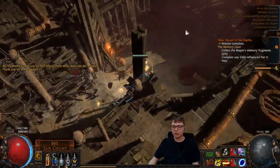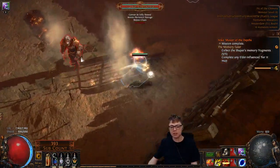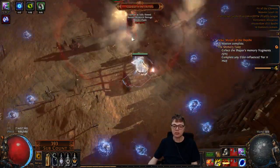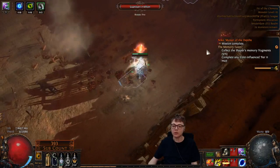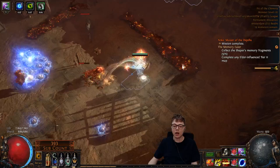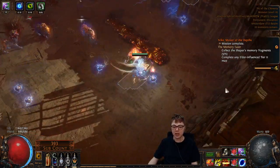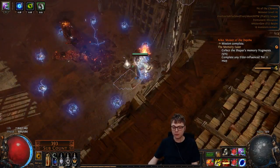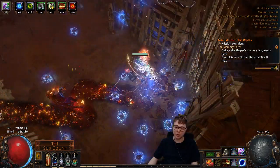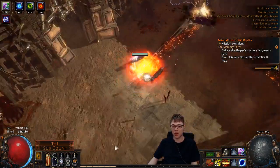I'm kind of at the point now with this character where it's just real end-game crafting stuff, which is cool but a little tedious. I'm level 92 and I've done all the stuff I want to do on it, so I might take a little break from the character. I still really want to play Earthquake, but the problem is I'd want to craft a fortify weapon, and I want to farm currency for this build — so I want to play something a little different so I don't burn out.